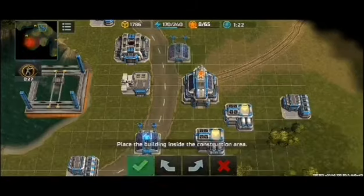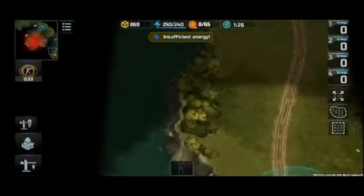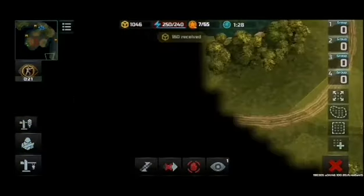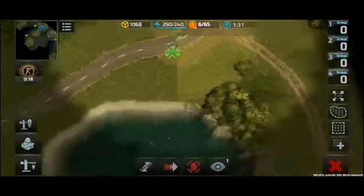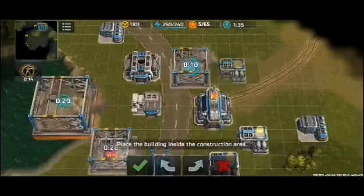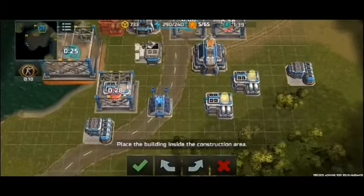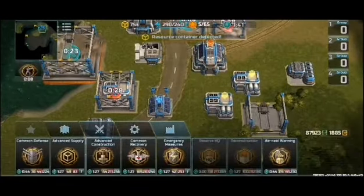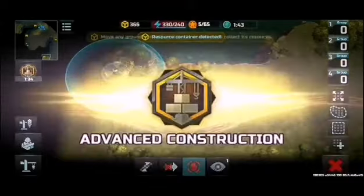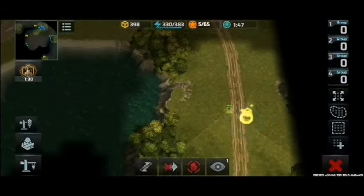Place the building. Place the building. Place the building. Insufficient energy. Ready to kick ass! Oh boy! Ready! In motion! Here we go! Place the building. Energy. Resource container detected. The boost activated. Instruction complete. Ready for orders!